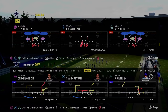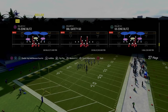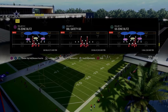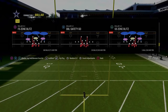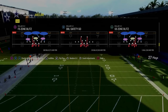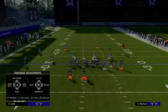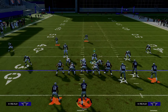The next blitz is the Free Safety Zone Blitz out of the Dollar $1-3-2 formation. This can also be run out of the multiple defensive playbook with Cover 2 Press. I'm in the Kansas City Chiefs playbook because we can have 4-3 Even 6-1 in here. With auto-flip off, all we're going to do is pinch our defensive line, then put that safety who is in a blitz angle into zone coverage.